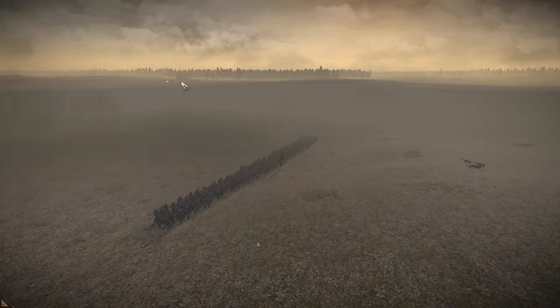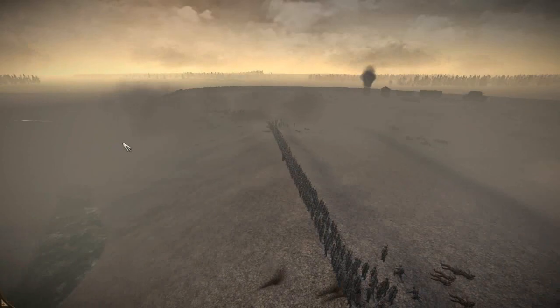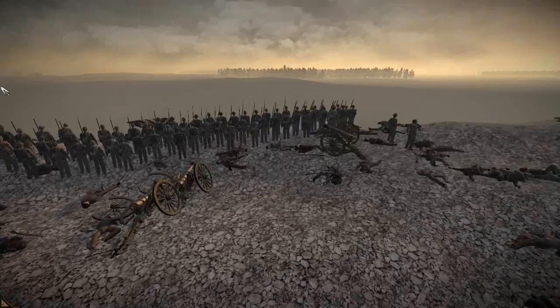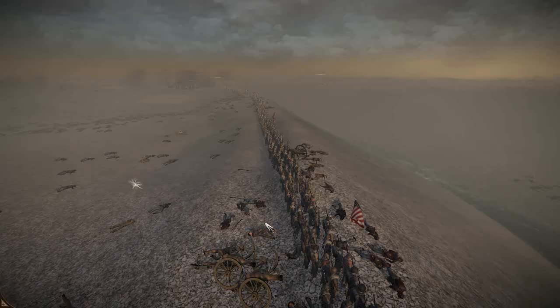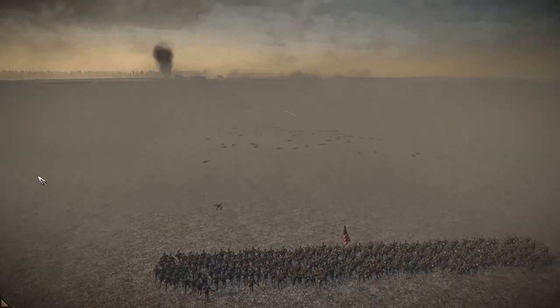The Union artillery throughout the battle hasn't been that effective. Although at a few points — I think it was over here — they actually lost a few pieces. Two pieces that were pushed during the charge, and then one single cannonball managed to get through there. We'll see how effective they were once we get into the after-battle screen.